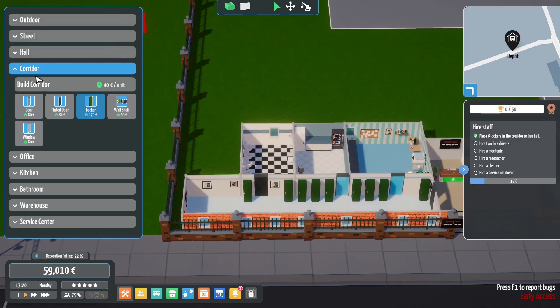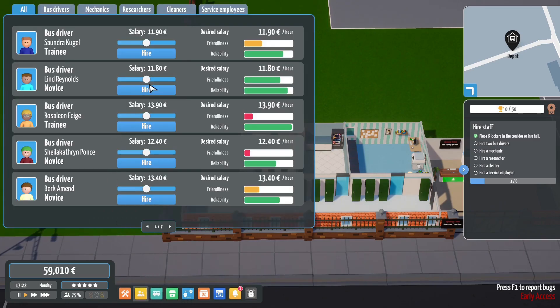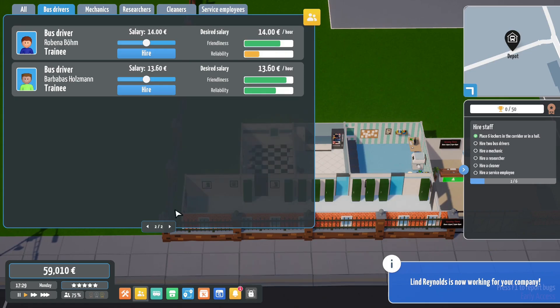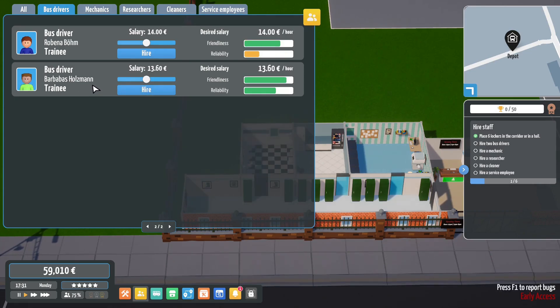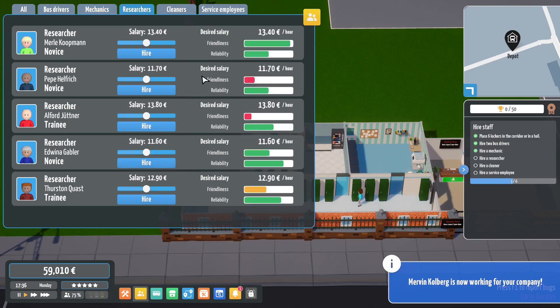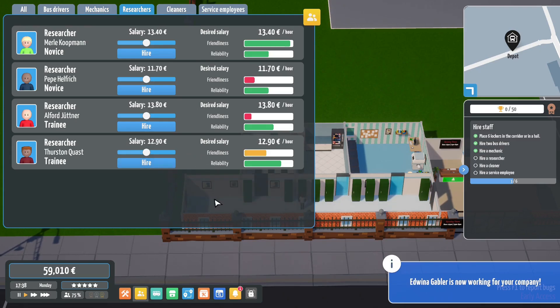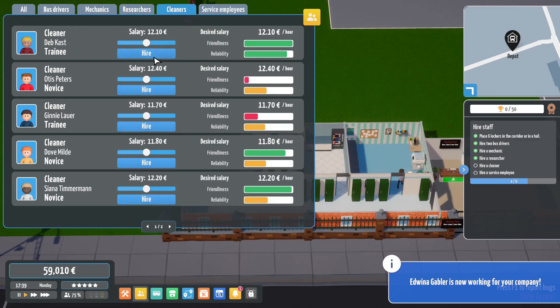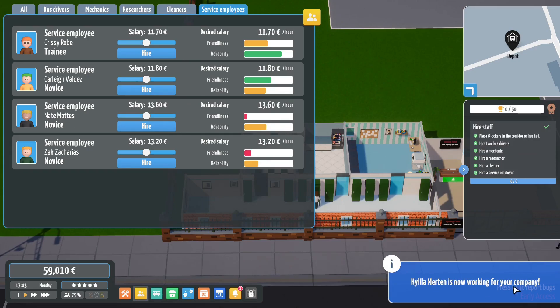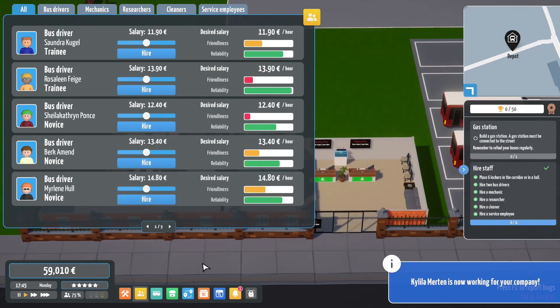We need two bus drivers. Let's go to all bus drivers - we've only really got novice and trainees at the moment. We want some people that are kind of friendly. Lind Reynolds - you're hired. Anyone else? I don't mind if you're a trainee as long as you're a little bit friendly. Trainee Holzman - we'll take these two to start. We do need a mechanic - a novice would be better. We need a researcher - friendliness, reliability - Edwina. We need a cleaner - trainee will do fine. Then customer service employees - for the moment one will be enough. We don't want to overdo it with staff at the beginning.